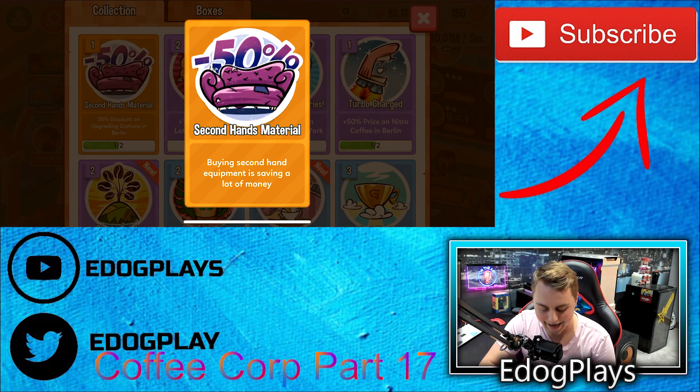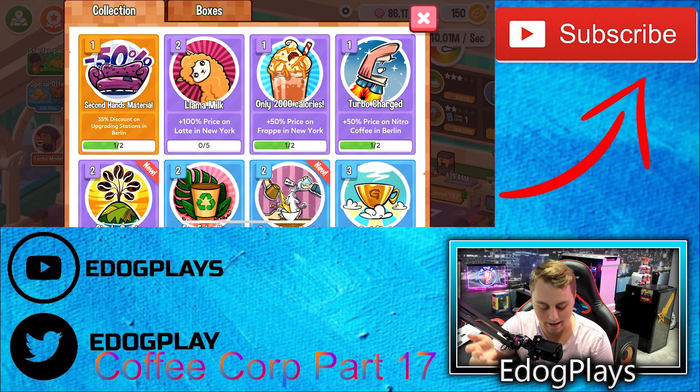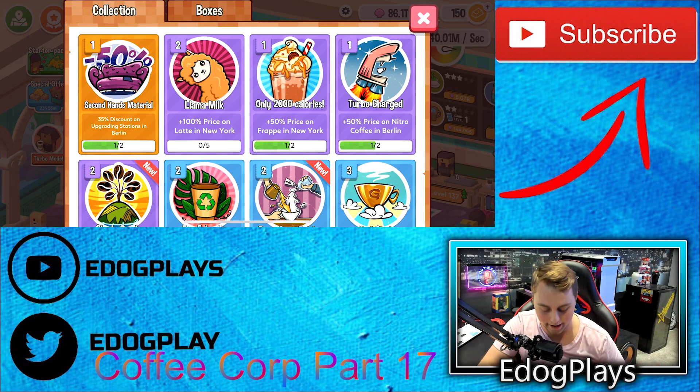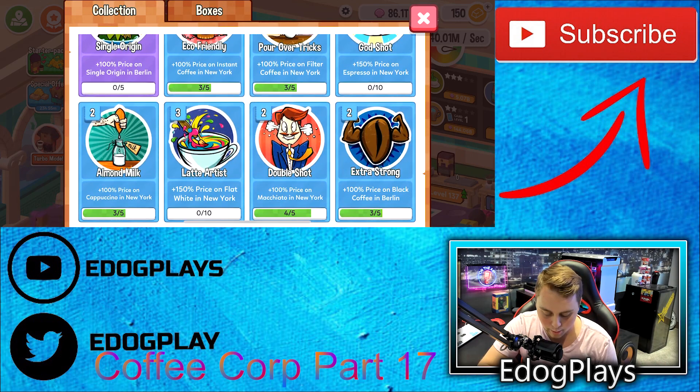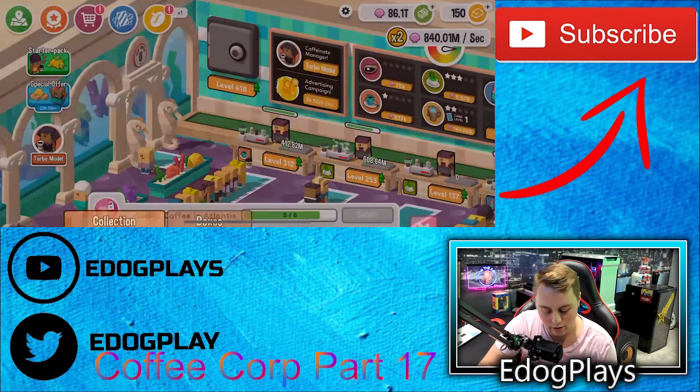Second-hand material — buying second-hand equipment is saving a lot of money, which means a 35% discount on upgrading stations in Berlin. Unfortunately, we're not in Berlin, it's not our main focus anymore, but it is still a really, really good upgrade and I'm really happy that we got it. The rest of them are purple and blue, but we have one really good one at least. So that's pretty good.